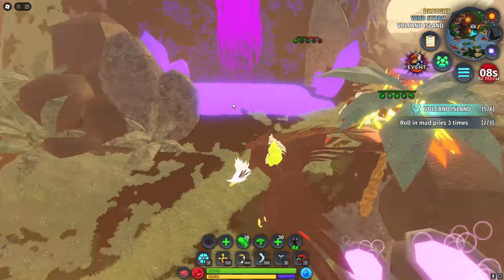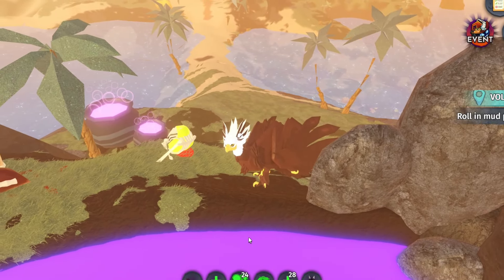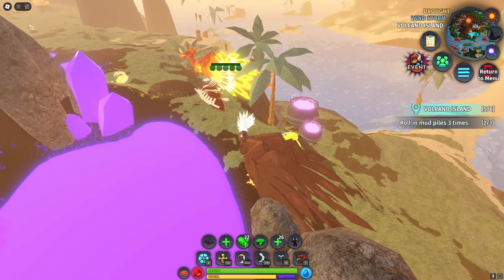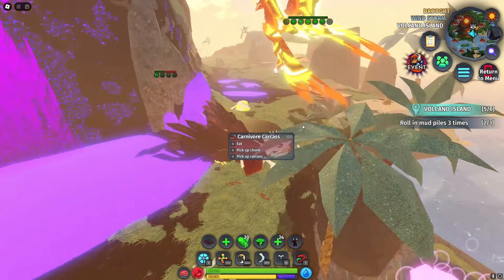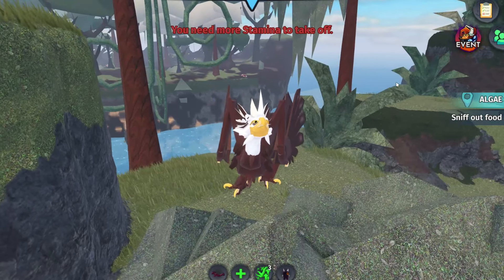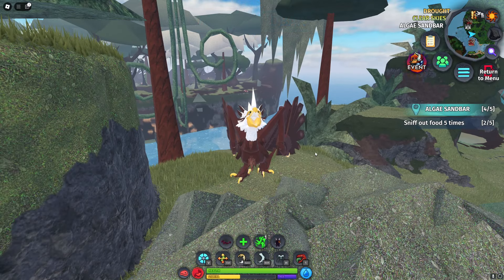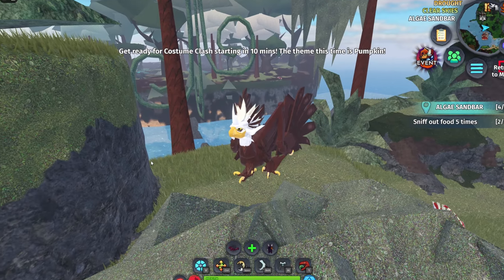Thank you, phoenix. This is going high up on the list of the best creatures I've used. Maybe even — I might actually say this is better than Adhar. Not damage-wise, just for combat, because this is really good. Now, it's time to take on something five times bigger than me, like a Kavaradus. You know how I said I was gonna kill a Kavaradus? Well, scrap that idea, because I've realized this flyer is so good that I think I can basically kill anything — like, actually anything.